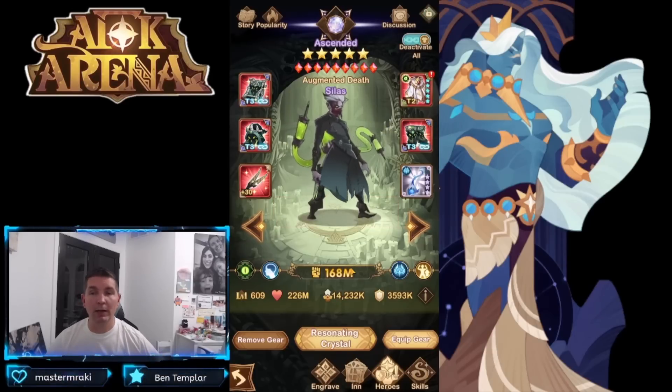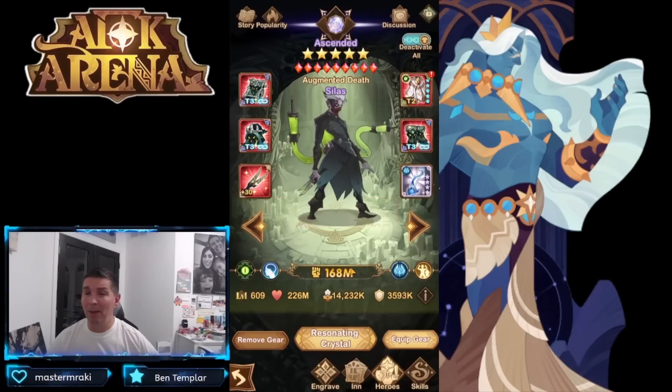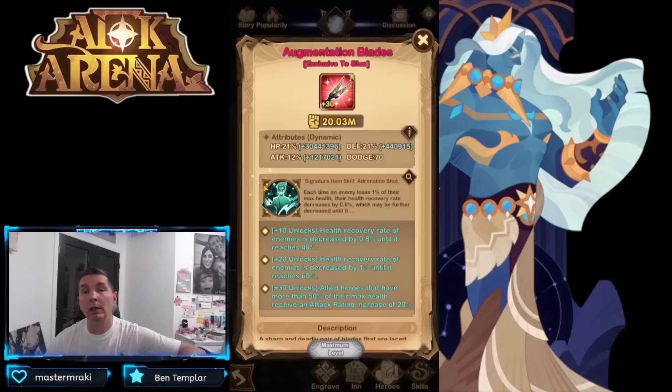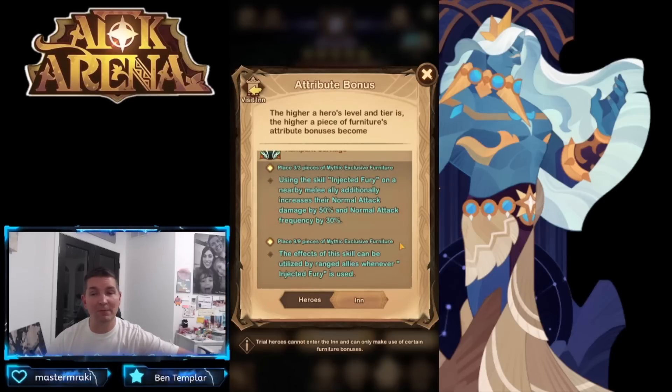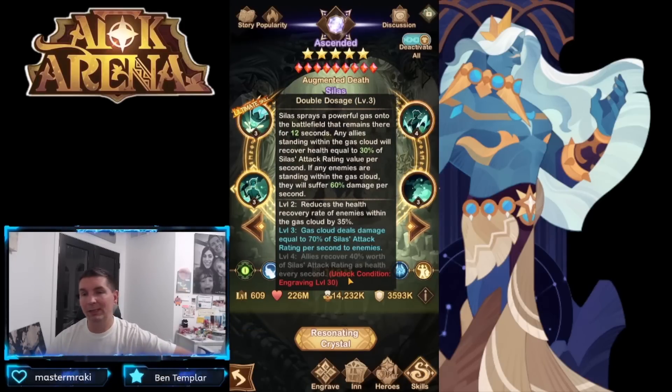Silas is one of the best Graveborn support heroes. We waited about two years to finally get a support, and when Silas came out they did not disappoint. The plus 30 signature item is huge — allied heroes with more than 50% max health get attack rating increased by 20%. His furniture also makes a big difference because the effects of the skill can be utilized by a ranged ally whenever Injected Fury is used, increasing normal attack frequency.